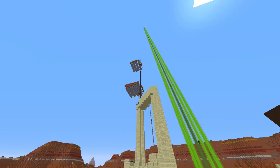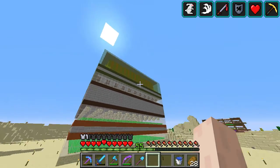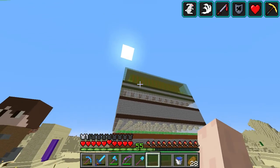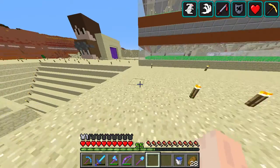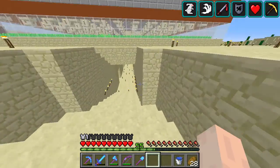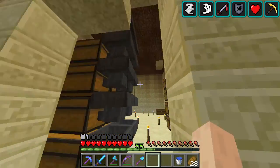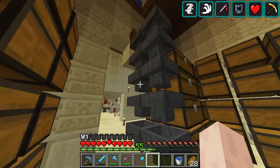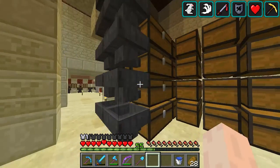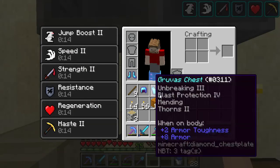In between episodes I've been busy. This wasn't here in the last episode — this is actually a sugar cane farm with a pumpkin and melon farm inside, and it is producing like crazy. It's overproducing: it's filled up all of these chests and the produce has now got nowhere to go.